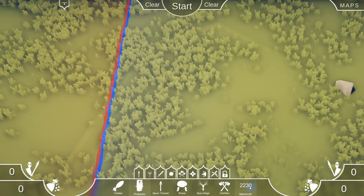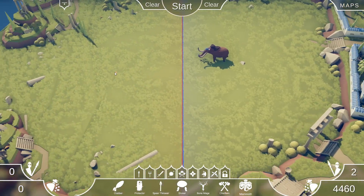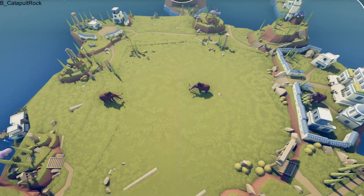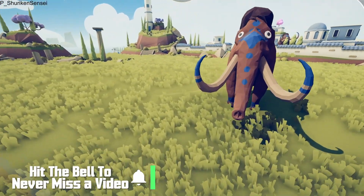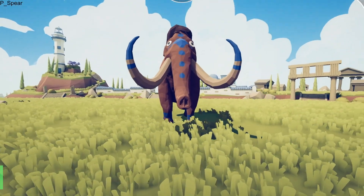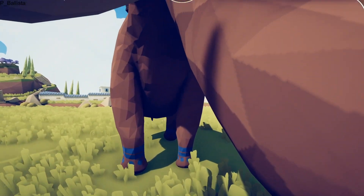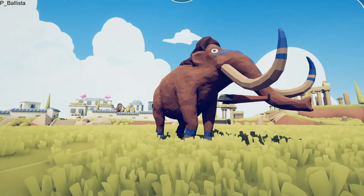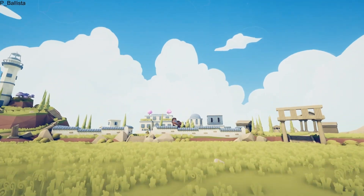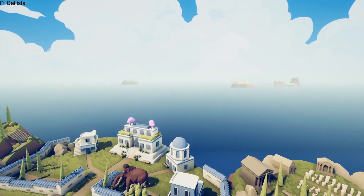Welcome back to Totally Accurate Battle Simulator. If you've never seen god powers, we've done stuff like this before where we've got ourselves some mammoths, and basically it allows you to spawn in any projectile that you want to. In the past we've done things like this, where we have sent a mammoth literally - wow, okay, where did he go? He literally disappeared.